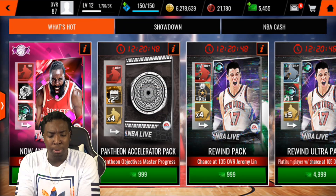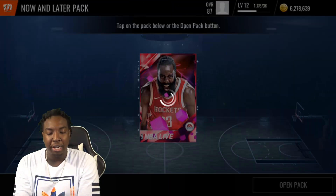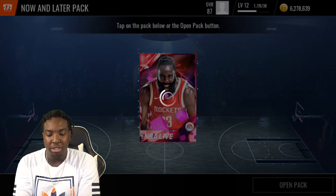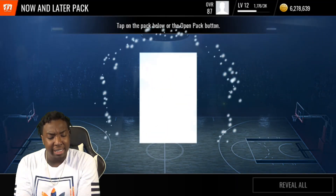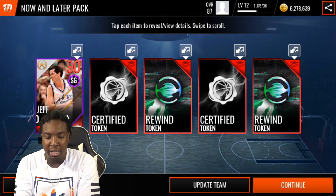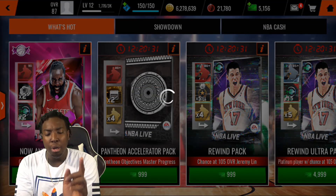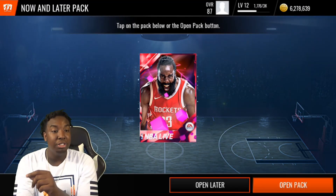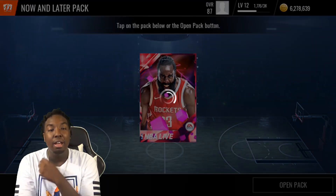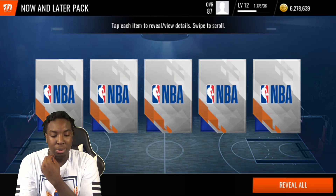These packs are only guaranteed a 90 overall so you're not really going to get anything crazy, but you can use these 90 overalls for training points. We get a 90 overall Jeff Hornacek right here. The 90 overall Paul George gives 200,000 training points from the Thanksgiving promo, so his price is probably low.